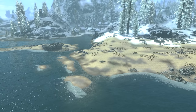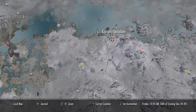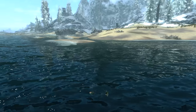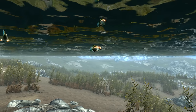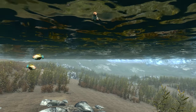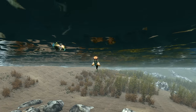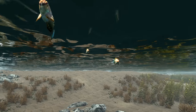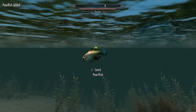Now we'll be getting the ever-elusive pearlfish. To get this we'll need to come to a spot to the northwest of Dawnstar, as you can see on the map. From the northernmost sandbar just off the shore, out a few meters we can find a school of three pearlfish swimming around. Jump into that nippy water and snap these little lads up. I spent about two hours trying to catch one of these with a fishing rod, so being able to just jump in and grab them in seconds — oh, how the tables have turned.